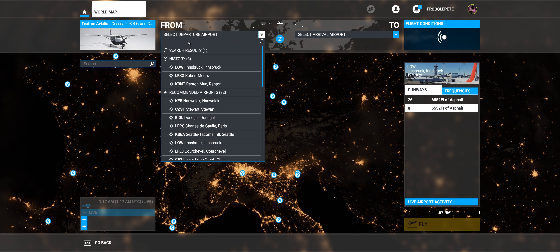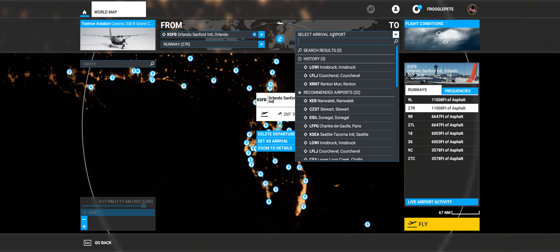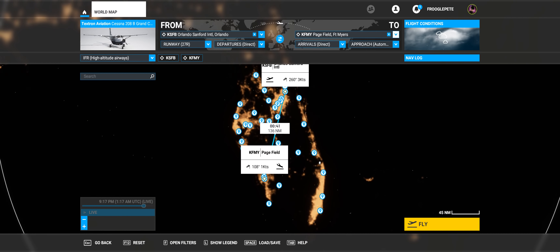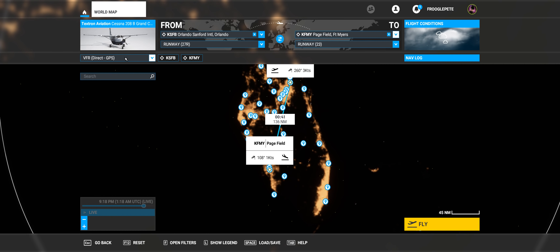My local international airport is Sanford, or KSFB. And let's say I want to fly down to Fort Myers, which is down here. The reason I'm doing this is it shows you a little bit more of what the built-in flight planner can do and the options available to you. So that would be KFMY — Pagefield, Fort Myers. It's done high-altitude airways, which is not what we want to do in a Cessna.